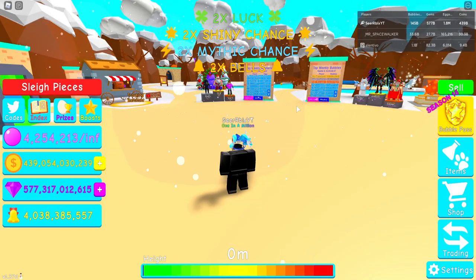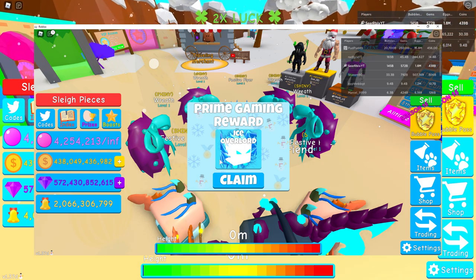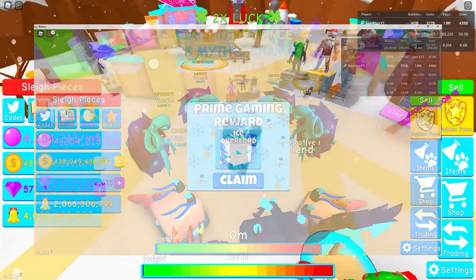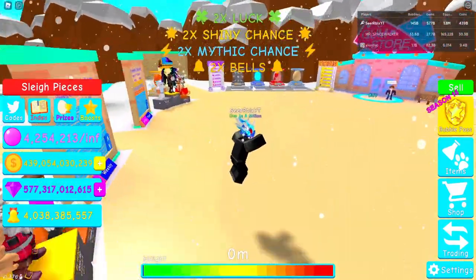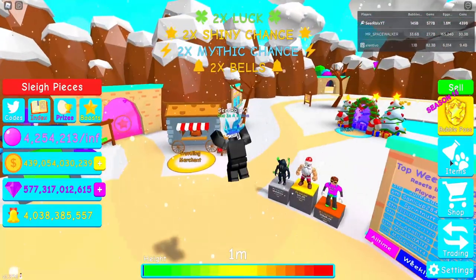So let's go and check out what we can get in Bubblegum Simulator. Once you join Bubblegum Simulator, you will get the Ice Overlord pad. I've already claimed it so it won't pop up for me, but here's a screenshot when I actually claimed the item. Prime Gaming reward — Ice Overlord — and I claimed it. That's actually insane. That's the first time I'm pretty sure Roblox is doing this on Amazon Prime items, which is a really cool addition. Hopefully Roblox will continue with this — good job, Roblox.